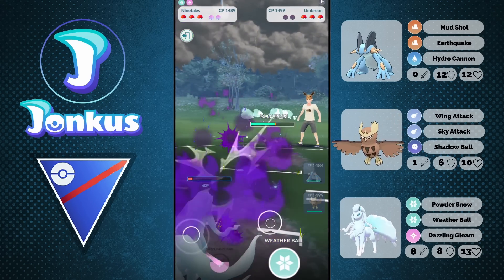What I hope gets fixed is Medicham though. I feel like Medicham is just taking over the meta a little bit too much. Maybe a Counter nerf — just make Counter the same as Poison Jab, which is still a very strong fast move. It wouldn't completely nuke the Pokemon, but it would make it more balanced. I think Medicham is just too strong for the current meta.